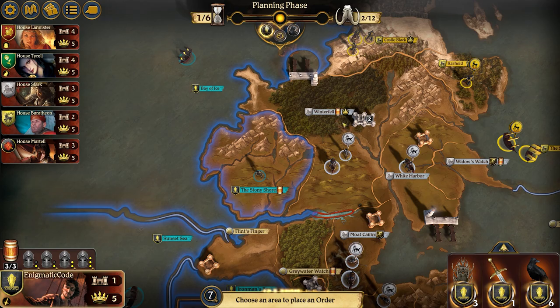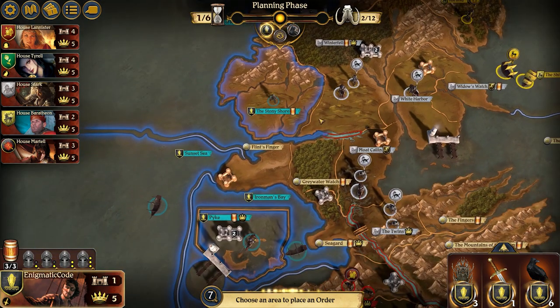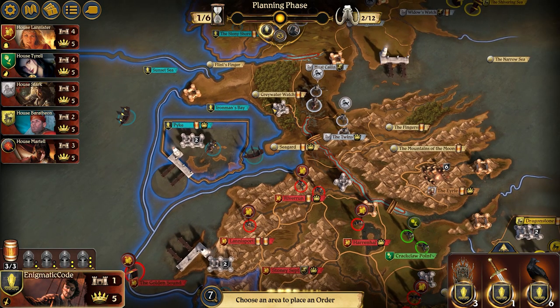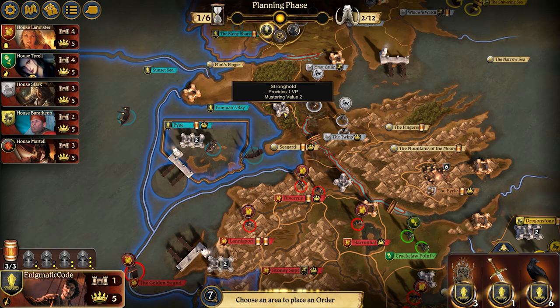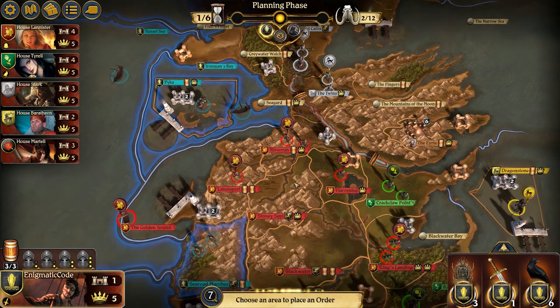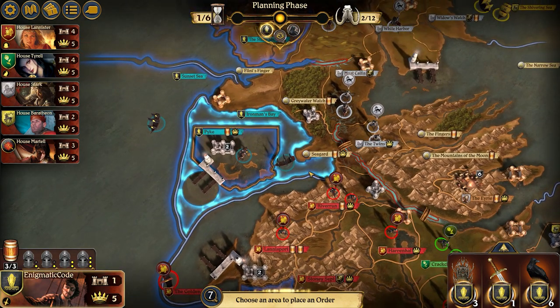As Greyjoy I could turn one attack Winterfell, although I doubt that's going to be very successful. It looks like we have some open area especially around here. Seaguard — I'm really surprised they kept Seaguard as open as this and didn't give it to any player. Granted I'm going to have to fight Lannister for it.